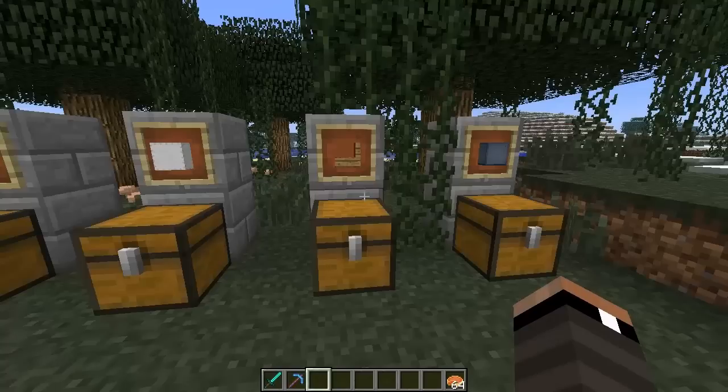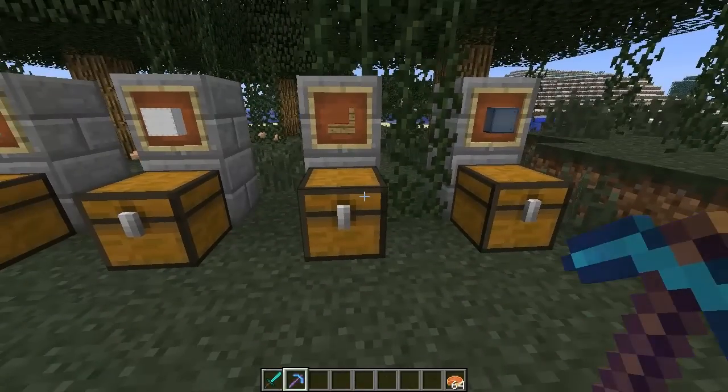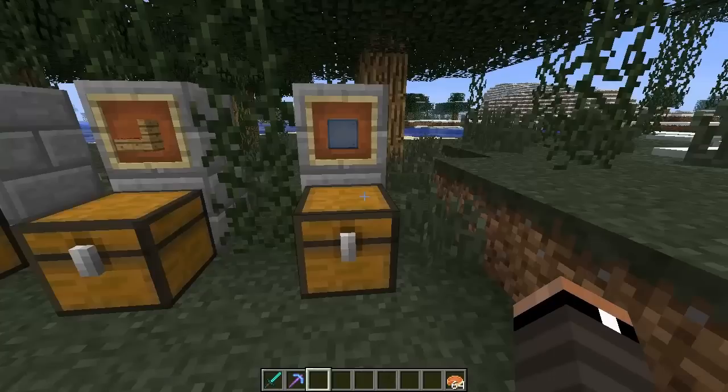If you want a passenger seat so someone can ride with you, you can totally do that. To craft a passenger seat, you just take three pieces of wool, and that's going to give you a passenger seat — very simple, very easy to use. Just plop it down in your boat and your buddy can ride with you.